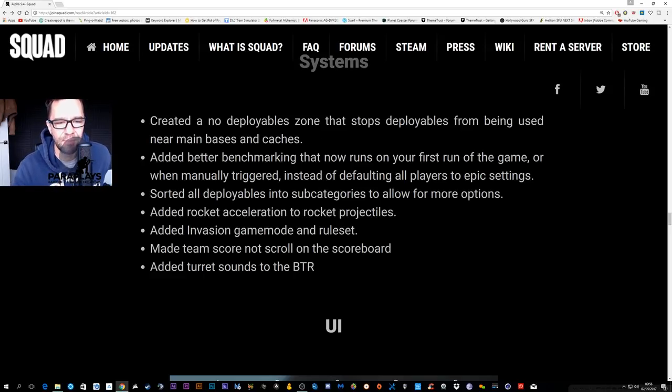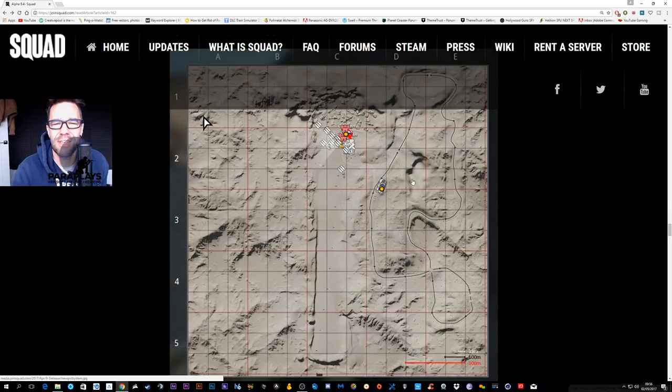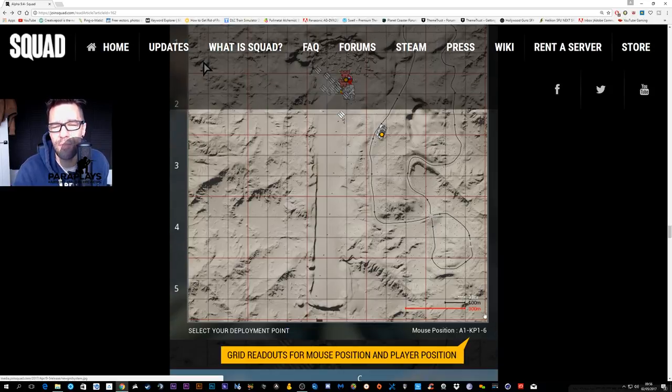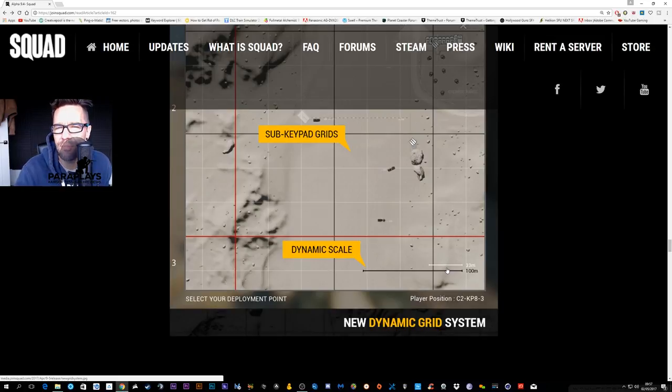There's now a benchmarking tool, and a lot of the UI has been changed. Before, when you'd see an enemy on the map you'd say 'it's roughly C2 keypad' — now wherever you put your mouse it shows A1 keypad 1-6. If you're not sure, look at your keypad on the right; that's how you break up those categories. It's already done for you now, which is a fantastic feature. At the bottom there's also the dynamic grid to help with mortars and working out distances.